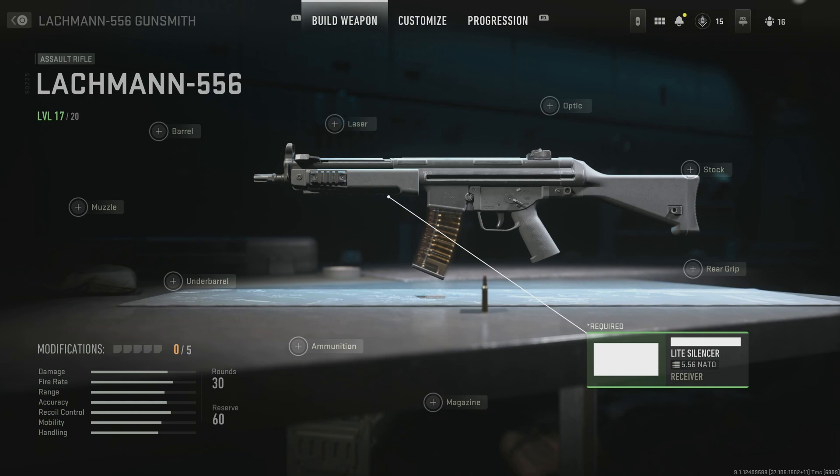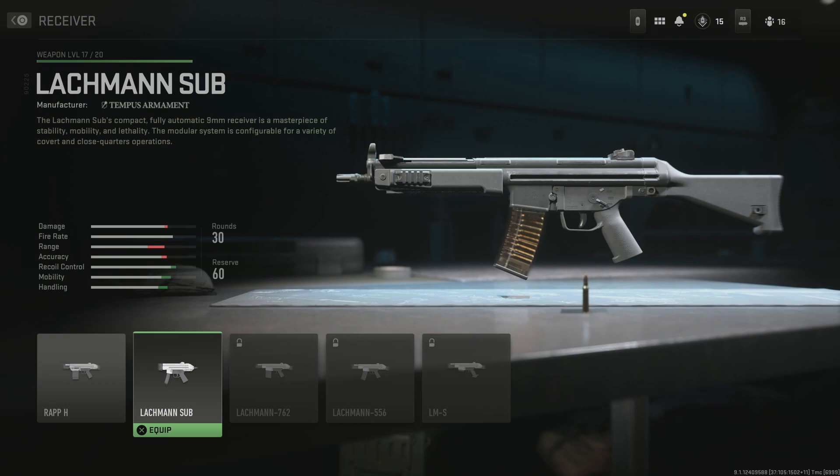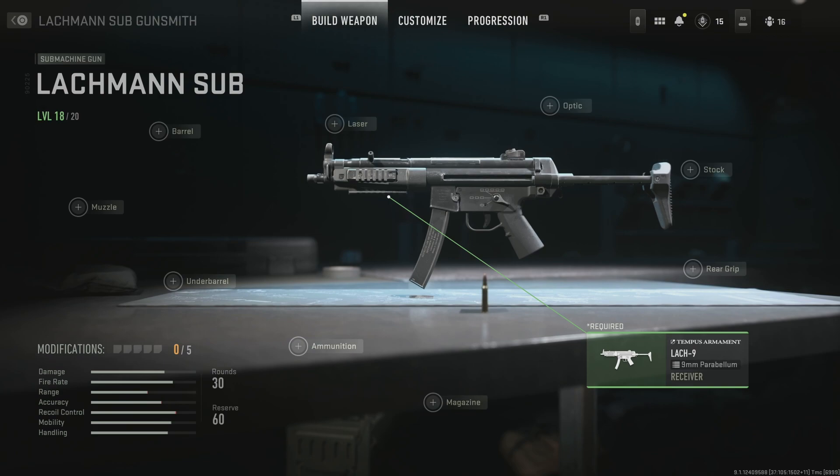The big thing with the Lockman 556 is going to be the receiver — this lets you select different variations within this weapon family line. As you can see here, the Lockman Sub is the MP5. When you unlock that, you equip it, and bam — you've got the MP5.